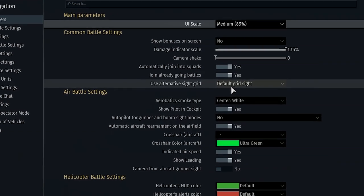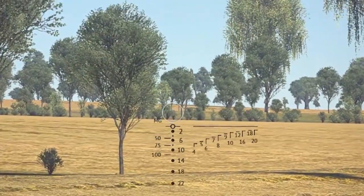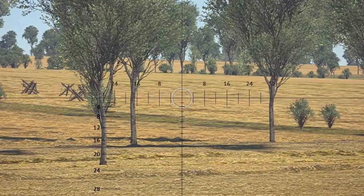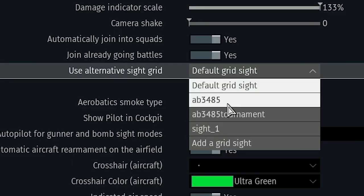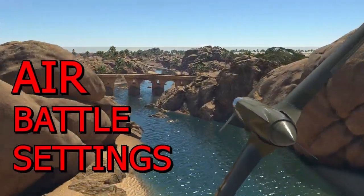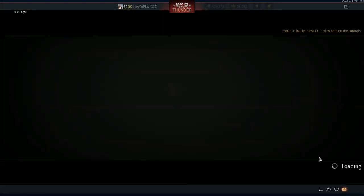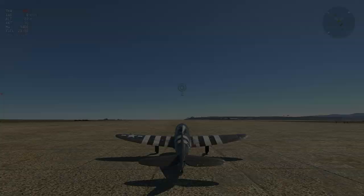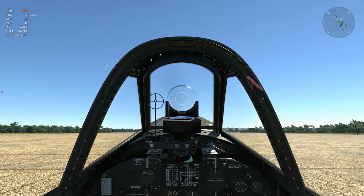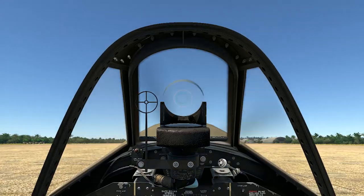Use alternative sight grid: this option is only visible after a specific ground vehicle is selected in your hangar or when you have started playing it. You can download custom sights or create your own and then use this option to enable it. Air battle settings only apply when using aircraft. Default view lets you choose the view type you will be in as soon as you respawn in an aircraft. You can change it any time during battle, except in simulator battles where only cockpit view is available.